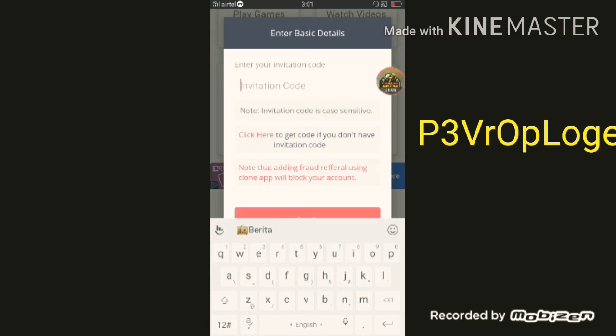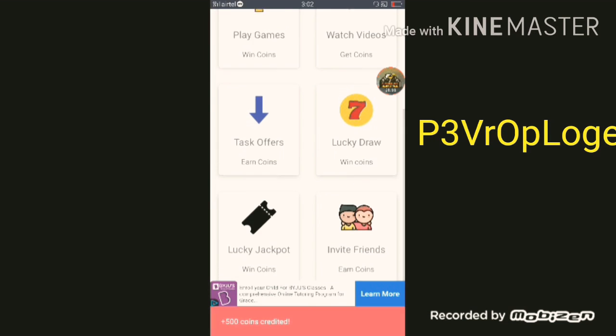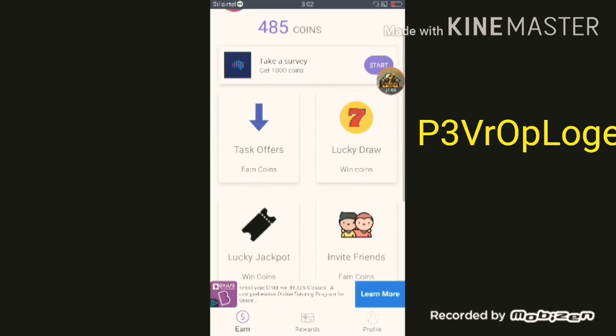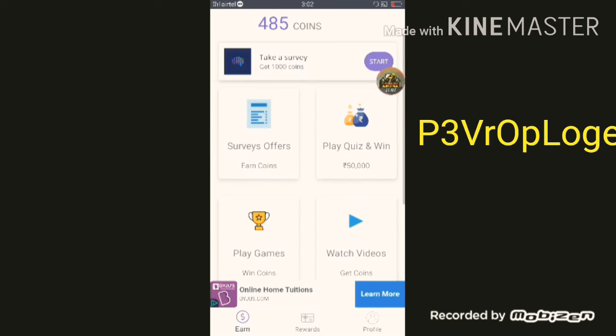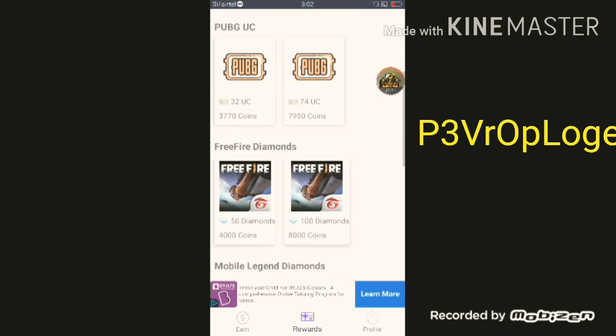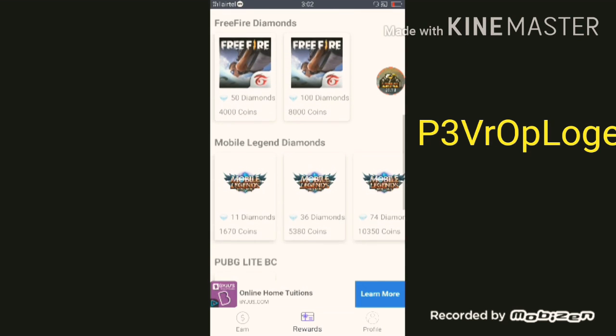Now you can click here and enter. I will tell you — here you can add this code, add this letter and click on apply. Now you can add 500 coins, first 200 coins, then 400 coins. So if you add my code you will boost very quickly and can add rewards and add diamonds fast.